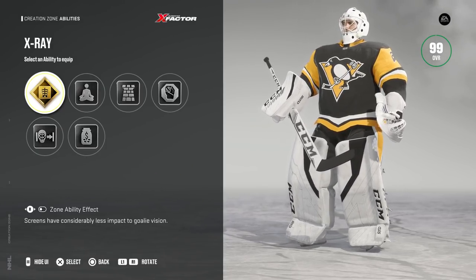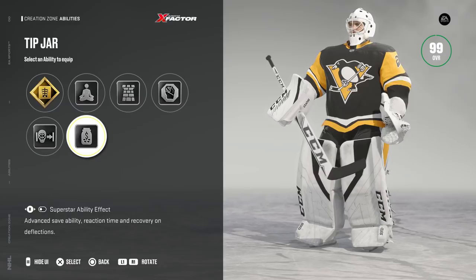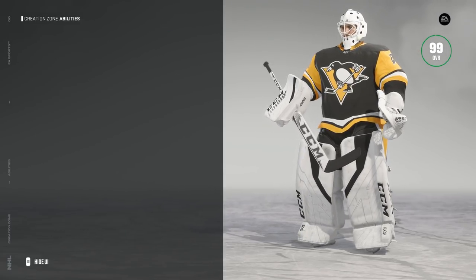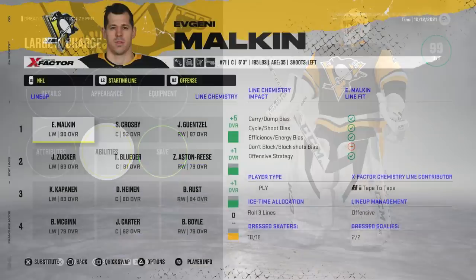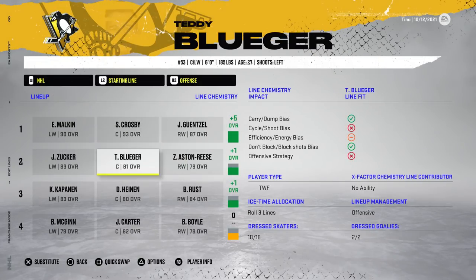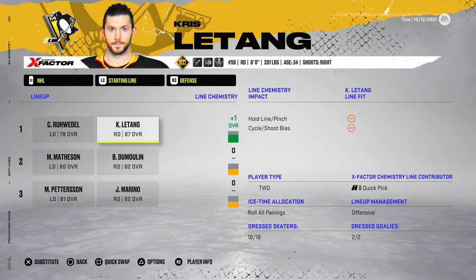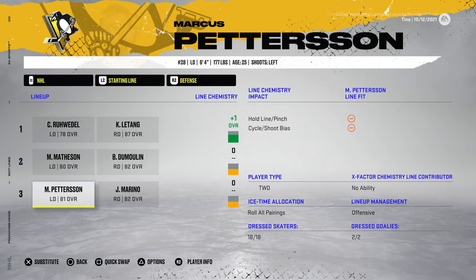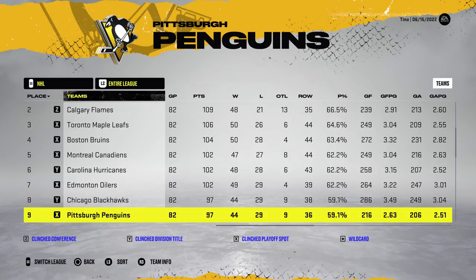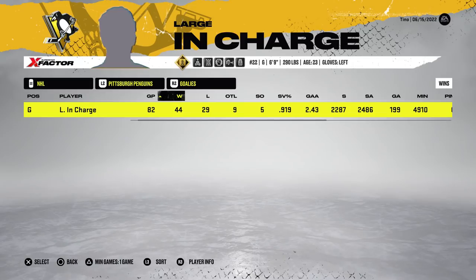We just compared the two and how they simulate against each other. So today we're going to be trying that with goaltenders, which realistically should make a difference in my opinion, but let's find out whether or not it does. One of the comments mentioned that to eliminate randomness, what I can do is create both players, put them on the same team, and simply scratch one for the first 10 years of simulation. We start with the big goaltender, and I have the small goaltender scratched.